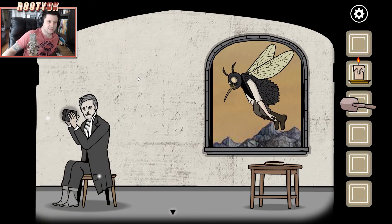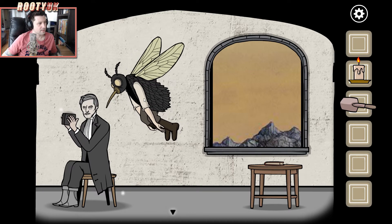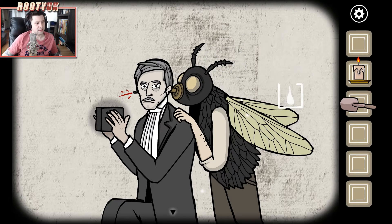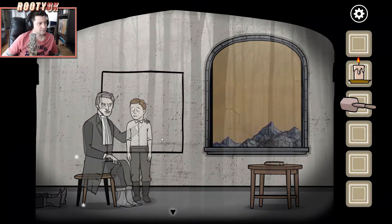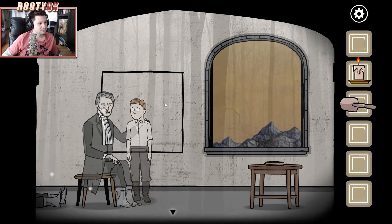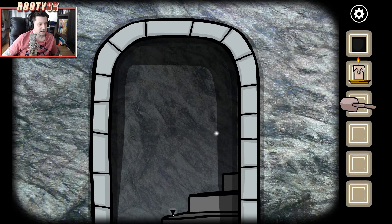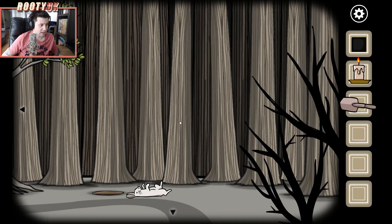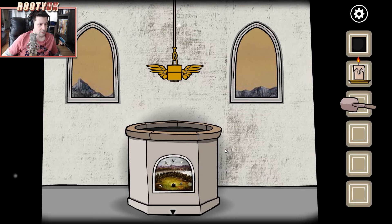Is he going to eat this dude now? This game is so weird. Here he comes, he's going to do what I think he's going to do — yep, right through his ear. But I can grab this at least. I need to learn the truth of sacrifice or something — I can't remember exactly what it said. I honestly have no idea what the hell is going on in this game apart from a load of really, really weird stuff.